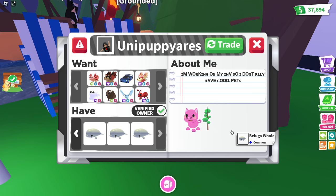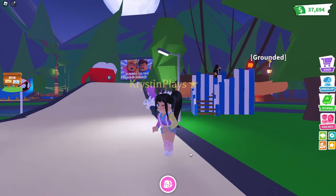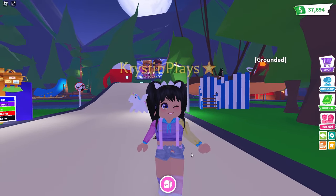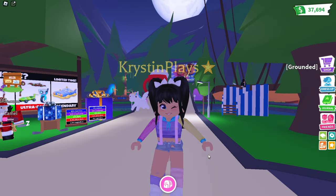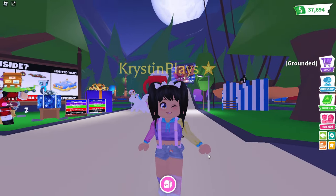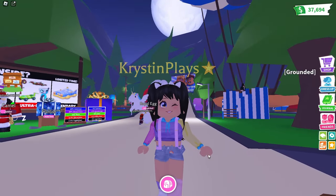We've just found somebody's profile. So we have 'wants' — you can actually check out all of the pets that they are looking to collect. They are a verified owner and you can actually check out their collection and their stickers. There's like empty space there and then just a bunch of stickers. About me says 'I'm working on my inventory.' Well guys, that is everything in today's new profile update and how to use it. If you guys want to see more tutorials, let me know in the comments, make sure that you guys are subscribed and I will see you all next time. Bye guys.